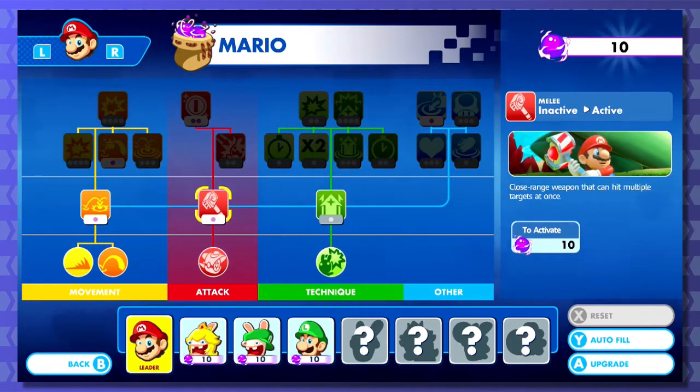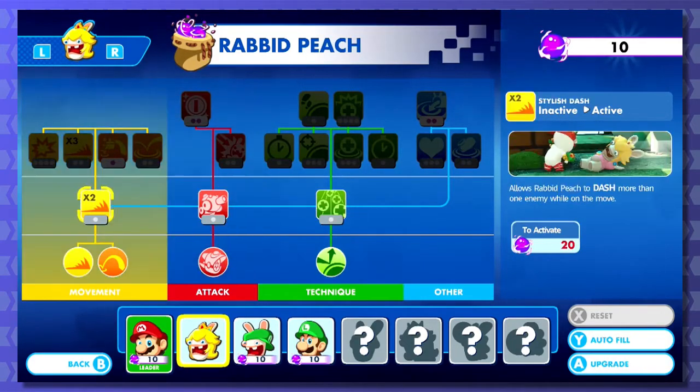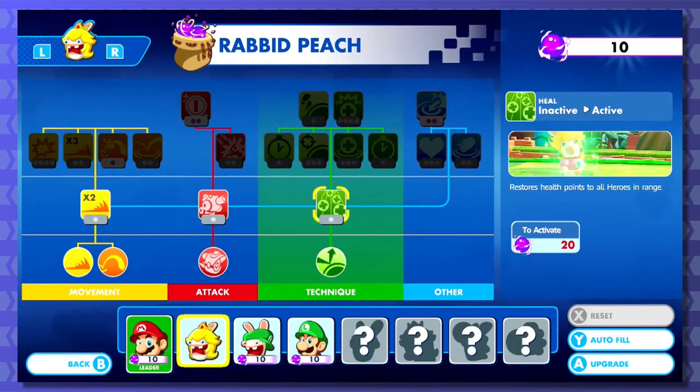And melee - hit multiple targets at once. Does everybody unlock a melee option? No, Rabid Peach gets a Sentry. So the only thing Rabid Peach can buy right now is nothing. Dash more than one enemy with all the movement - that could be good. Sentry's cool, Remote Bomb is nice.